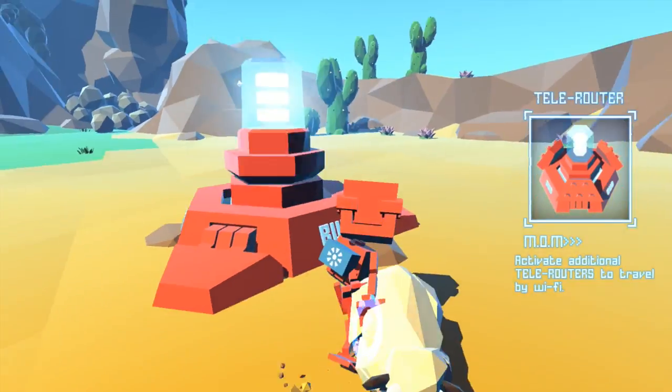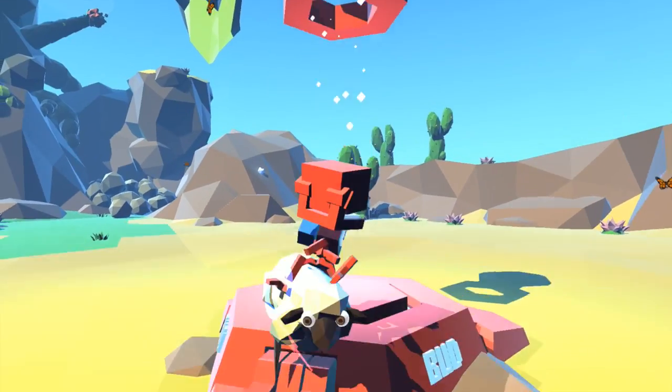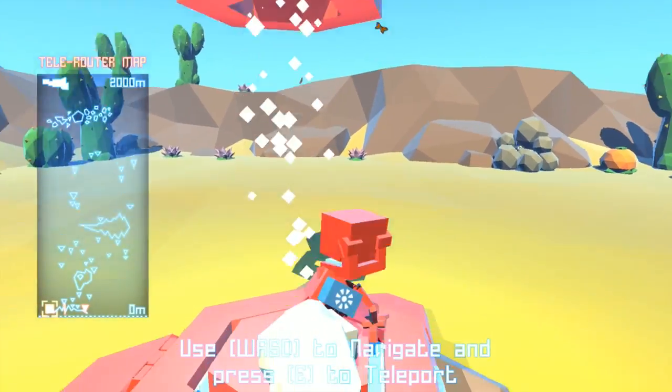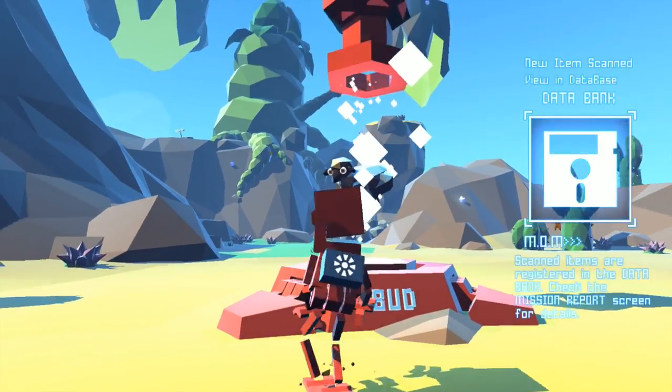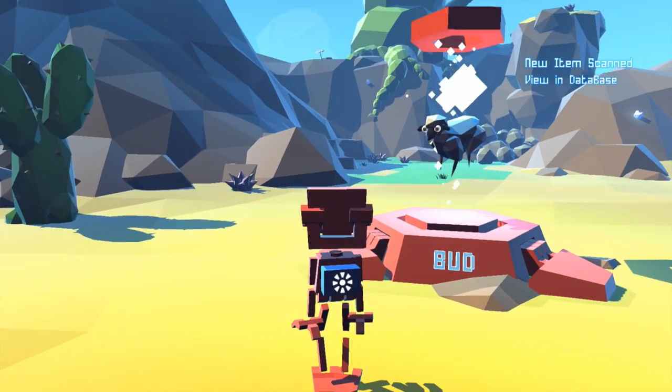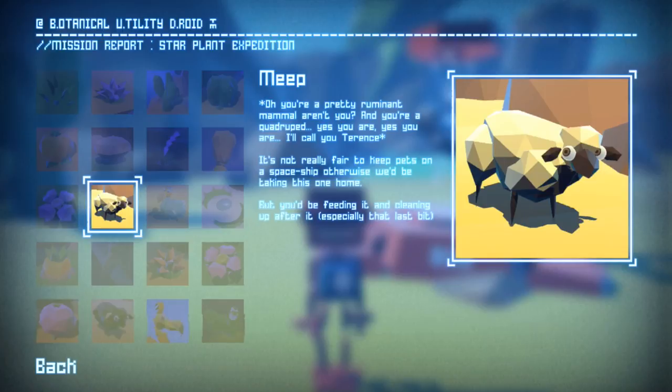So when I was exploring this game a little bit beforehand, I found out that you can actually drag things to this. This isn't just a teleporter — it's also like a teleporter scanner. And if you manage to get things in there, very alien abduction style, they will float up and get scanned by the computer. Scanned items are registered in the databank — check the mission report screen for details. So, databank. You're a pretty ruminant mammal, aren't you? And you're a quadruped. I'll call you Terrence. It's not really fair to keep pets on the spaceship, otherwise you'd be taking this one home. I guess the sheep is named Terrence now. Henceforth, all sheep shall be known as Terrence.